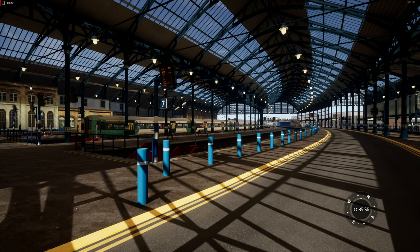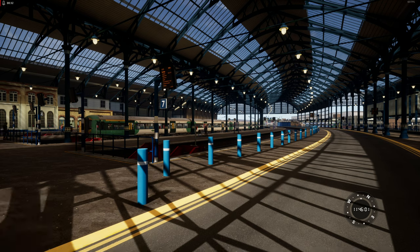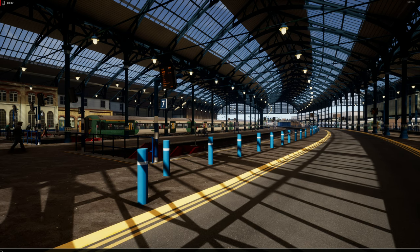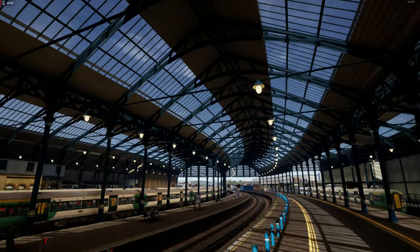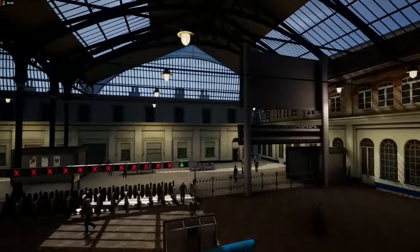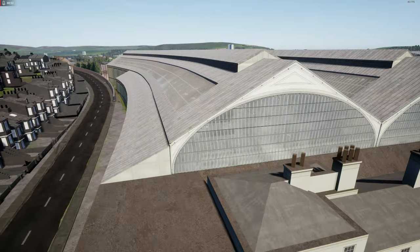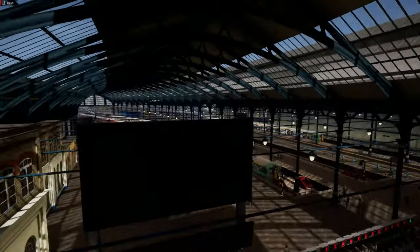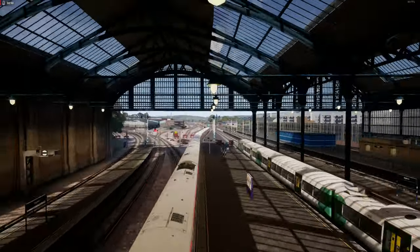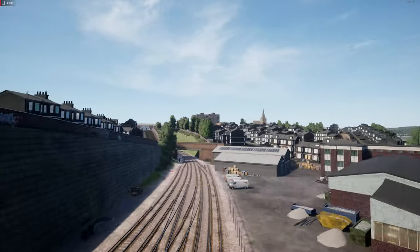We're going to have a look and see what's left of the East Coastway as well. I'll enable the developer's camera — just need to turn off the HUD and turn the debug camera on. Here we are at Brighton Railway Station. It's pretty much the same as the one I did on the East Coastway, so I'm not really going to pay much attention to this station. I am using mods as well.